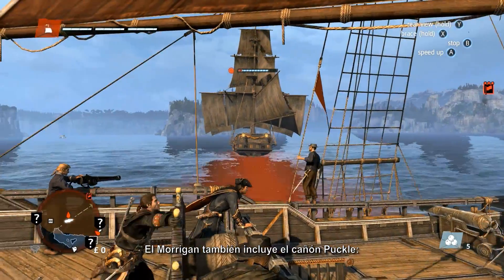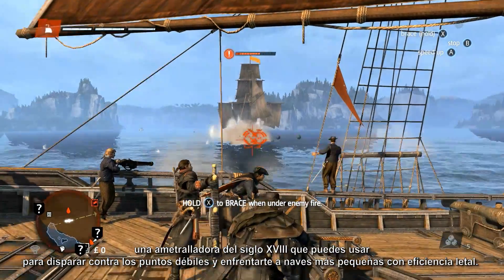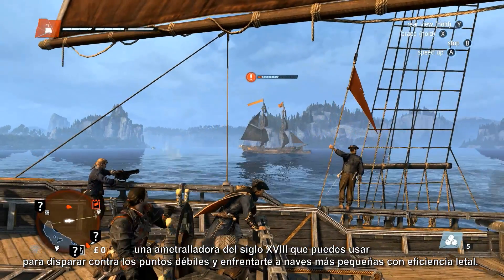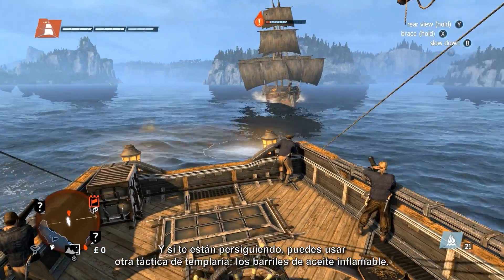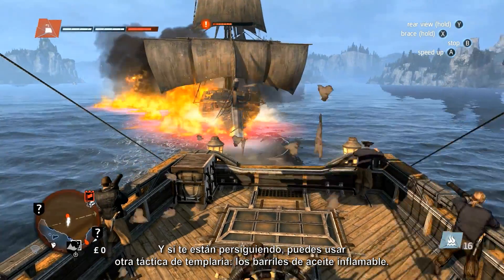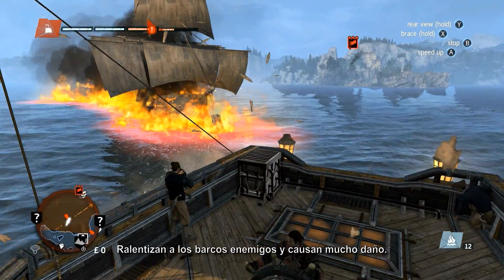The Morrigan also features Puckle Guns — 18th century machine guns that you can use in free-aim mode to target weak spots and engage smaller ships with deadly effect. And if you find yourself being chased, you can use another Templar tactic: the burning oil barrels. They slow down enemy ships and deal a great amount of damage.